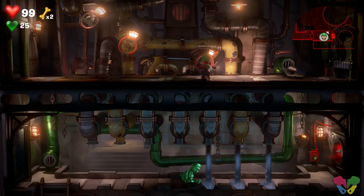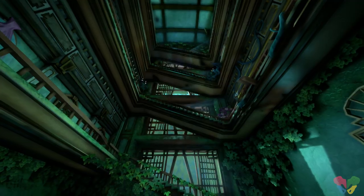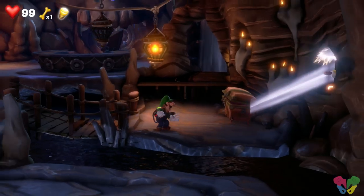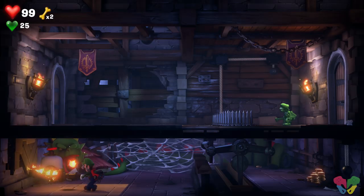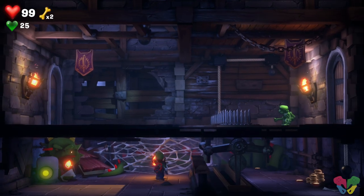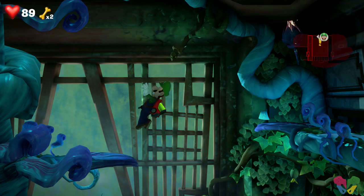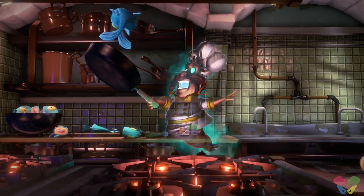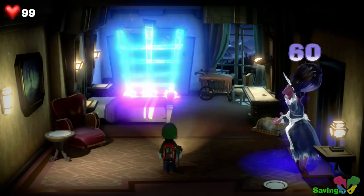Each floor has a unique theme and is designed vastly different from an ordinary hotel. Some floors are more side-scrolling while others have heavy verticality. Each floor had a fun twist that tested the player's attentiveness and the use of Luigi's skills. I found later floors to be challenging and really sneaky with some of their puzzles, but still enjoyable. They become more wild as you climb, and you clear each floor and take down the boss ghost to claim an elevator button which allows Luigi to progress.